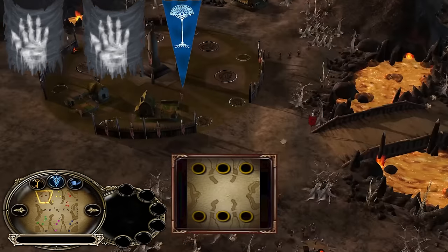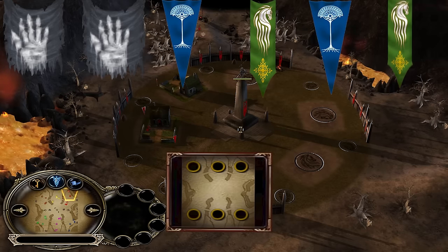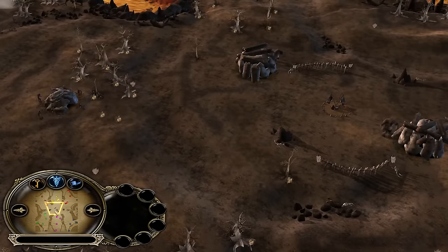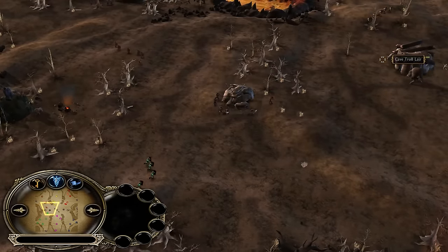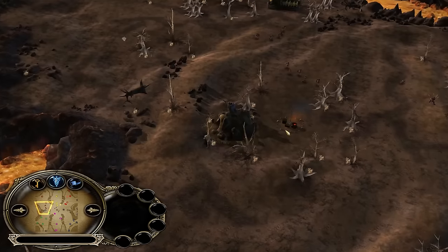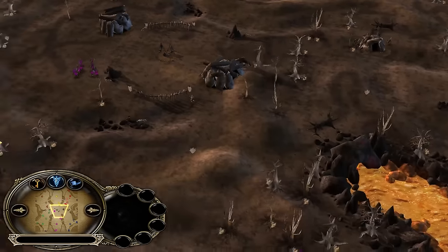It's Isengard and Gondor versus Rohan, Gondor, and Rohan, so basically no Mordor included. That's good because Mordor in 3v3s, especially on the map Gorgorov, you have the home advantage and we don't want that to happen. There are many many creeps on this map — holy, trolls everywhere. It's a fiesta map!